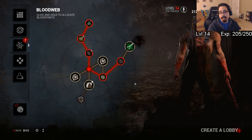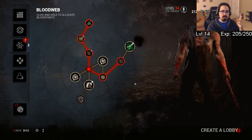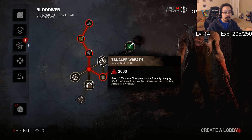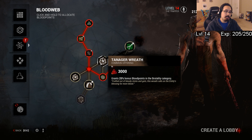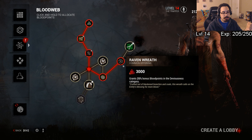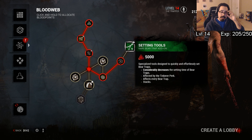As of recently, there has been a change in the blood web where costs have changed, so the strategy might change a little bit. It used to be based on how close to the center the perk or add-on was — that would be its price: $3,000, $5,000, $8,000. Now it's based on rarity: commons are $3,000, uncommons are $4,000, rares are $5,000. So it's actually kind of cheaper.